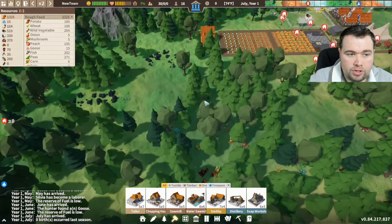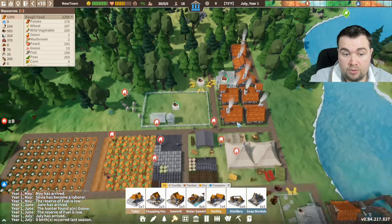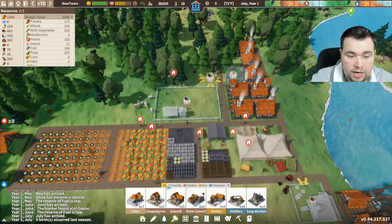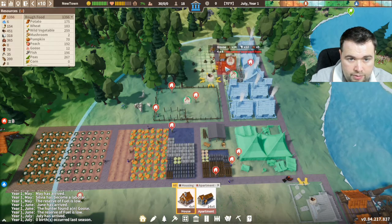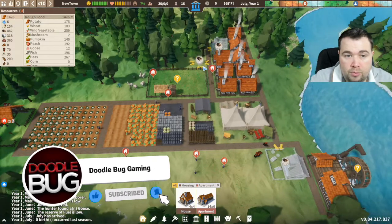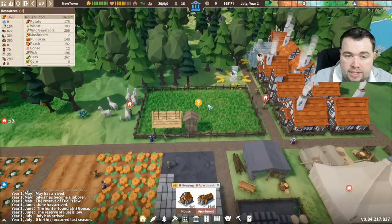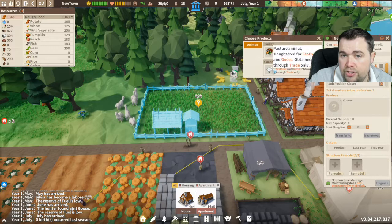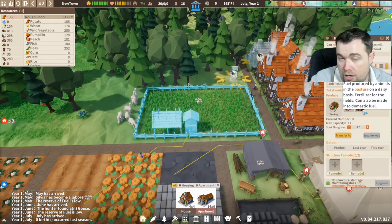We're short on construction material again but they've just gathered some more, so they will start building. The houses are being built and we need one more house as well. We're getting food in, water is low but we are building a well so that will create another job. We click the pasture - it's got a question mark - tick that and we can choose the animals we've got. We'll do the turkey and that's going to produce meat and dung.